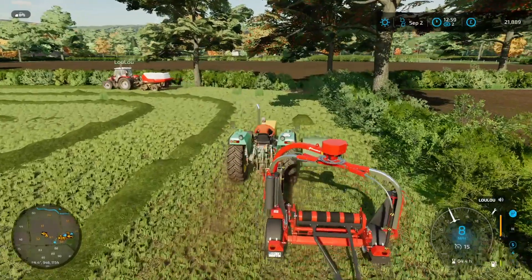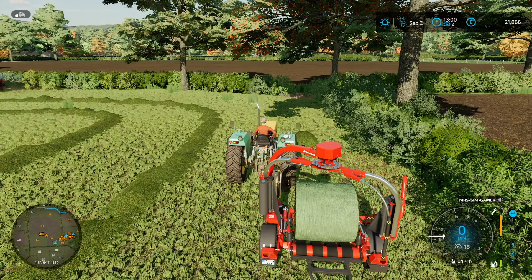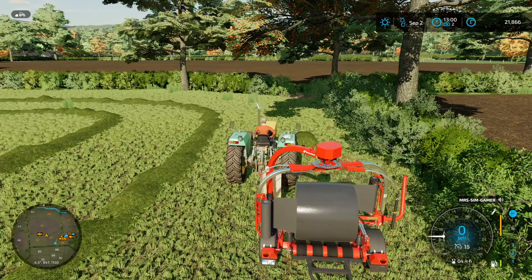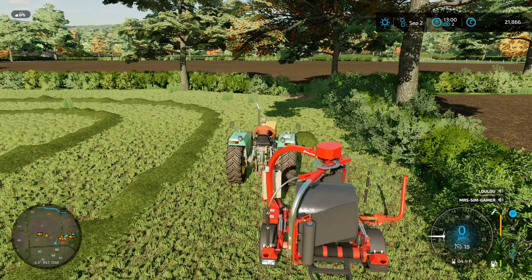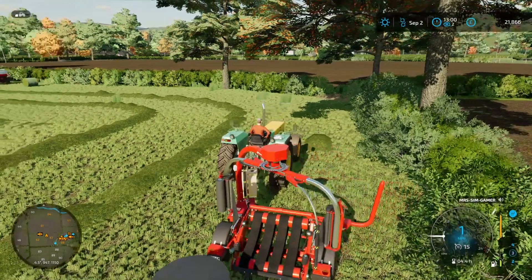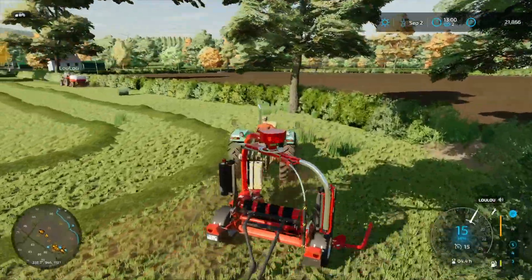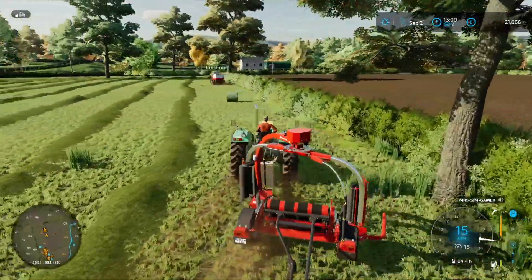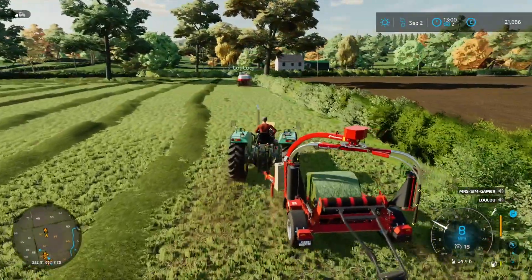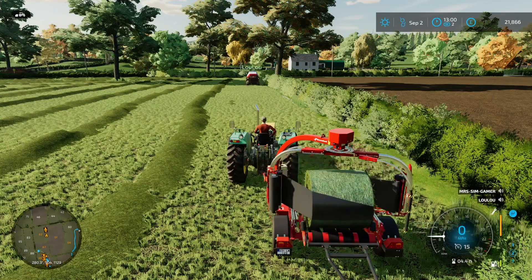These trees just get in my way. One of my favourite mods on PC is Lumberjack — you just go up to it, get the chainsaw out, and it disappears. I love it so much. I don't have any trees anywhere though. I love trees in real life but in-game they're a nightmare — the collisions just do not help.